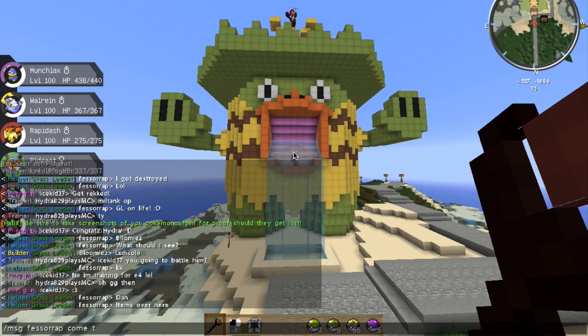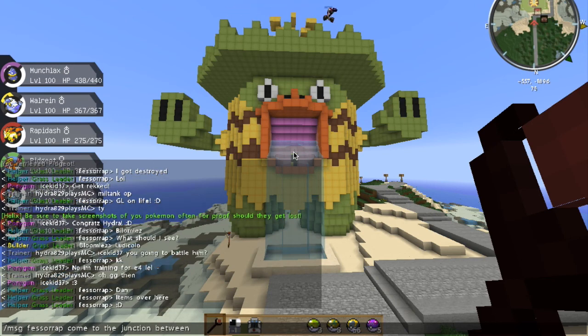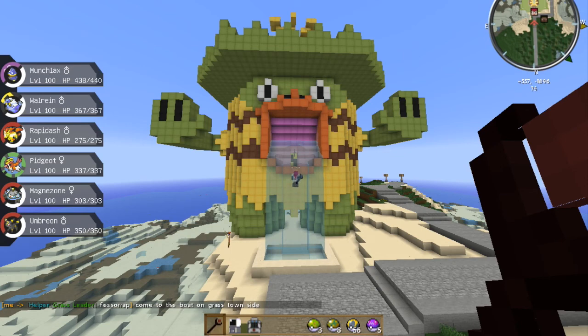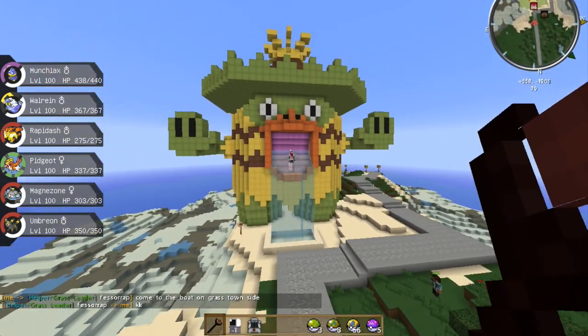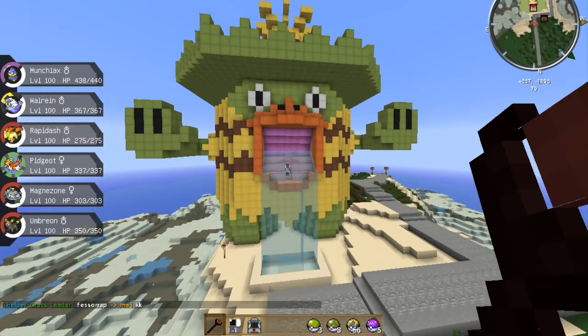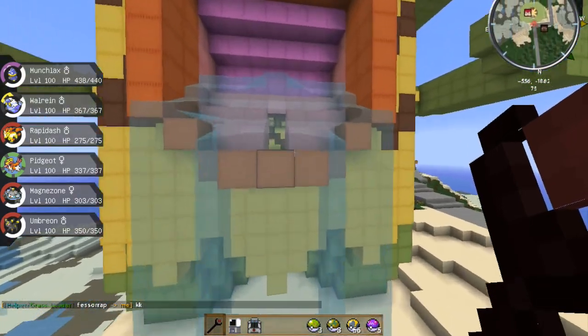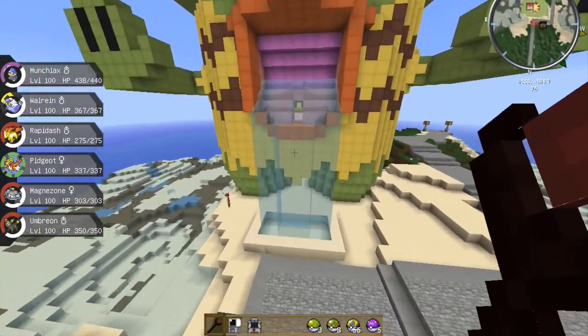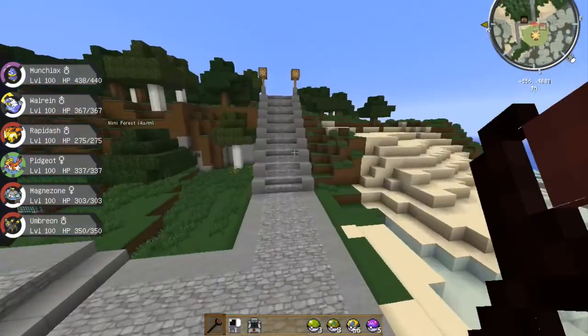Don't tell him he's won yet. Come to the junction between... come to the boat on Grasstown side. He's coming over. So we'll get him to see Ludicolo, and then we'll take him to the top. Every episode I think we're going to do this, guys.